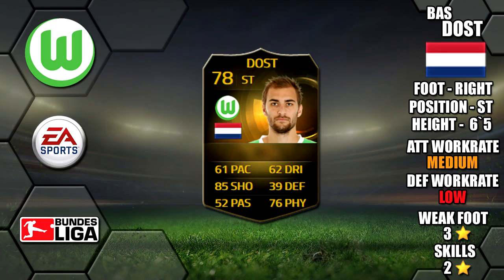Today we're reviewing Informed Bast, who plays for Wolfsburg in the Bundesliga. He's 6 foot 5 tall, right footed, with medium-low work rates, a 3-star weak foot and 2-star skills.